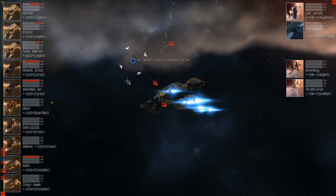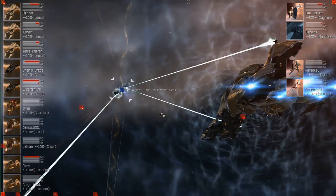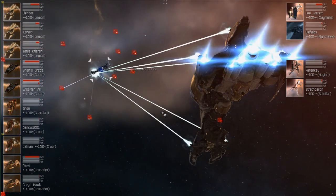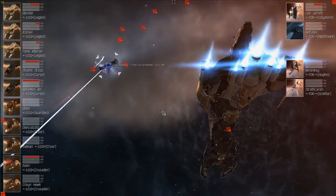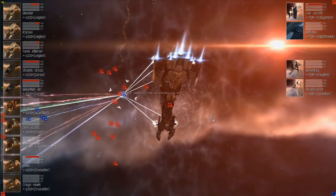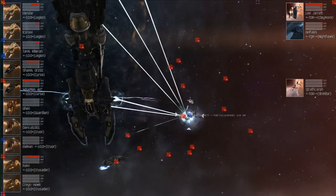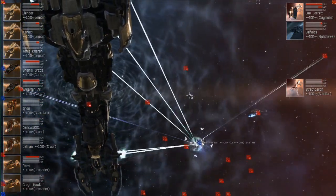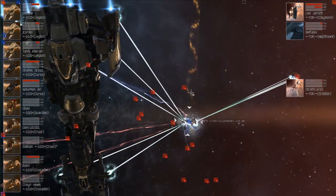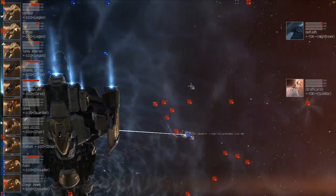Would you rather die to CCP Claw or Pandemic Legion? I'd rather die to CCP Claw — it would be less embarrassing given the antics recently. Pandemic Legion with another completely different setup to what we've seen: three Heavy Pulse Legions backed up by a Guardian, just an unbelievable amount of DPS and unbelievable effective hit point tank. We've had a second ship destroyed by CCP Claw for boundary violation.